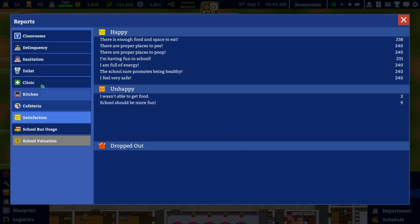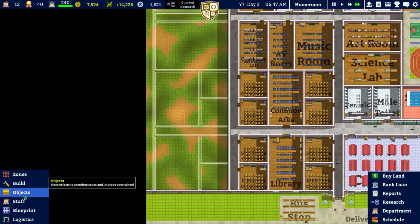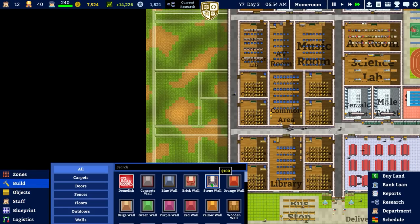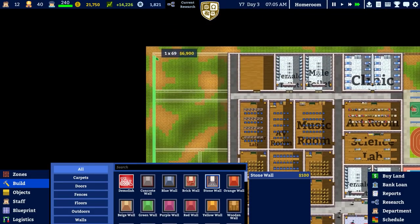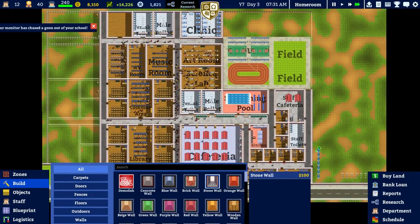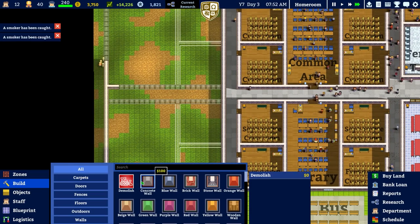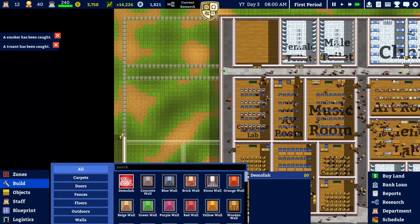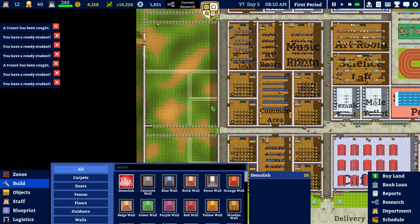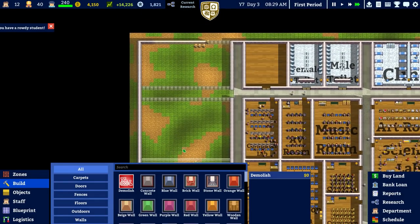Monty's chasing another goon out of the school - that's good. We've got 30 delinquents now, I think that's the most we've ever had. We've hired two more monitors. Let's build a storm wall - like that. Monty's chasing more people out again - you can see they're going out that door and having to go all the way around the outside but at least they can get that way. We'll place those in, delete these sections so they can have quick access, then all this becomes internal. There's still the possibility of them getting stuck.